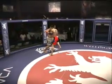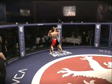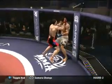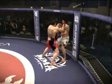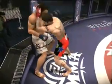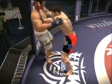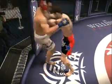Paterno moves in and secures the underhooks. They are battling against the fence, looking for superior position. Paterno is sporting the red gloves in this fight; his opponent is wearing the blue ones. That was a great-looking knee to the body.